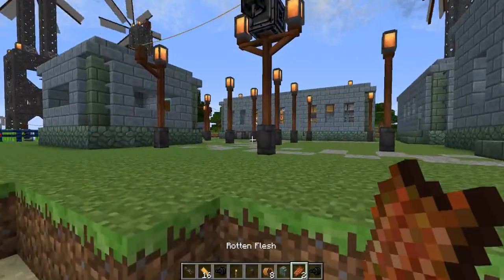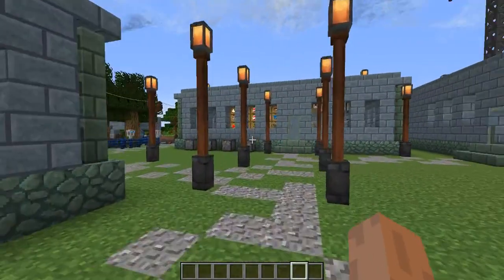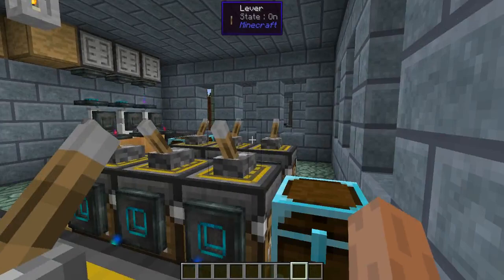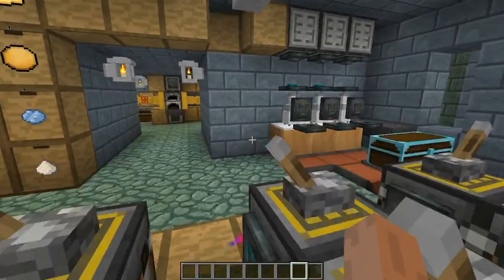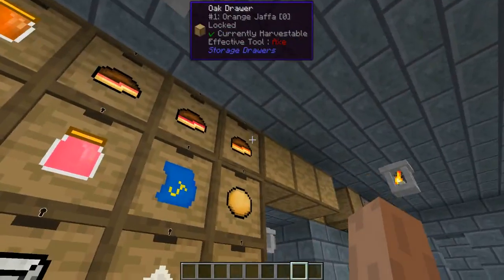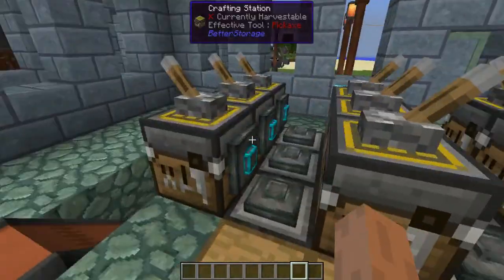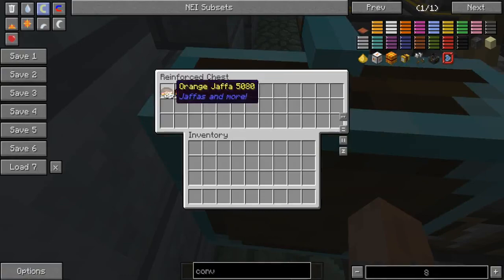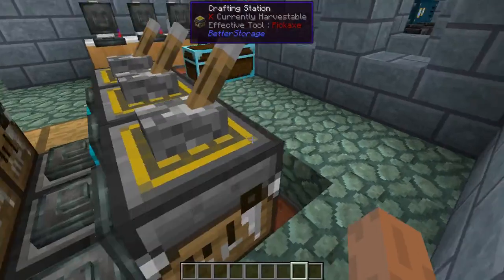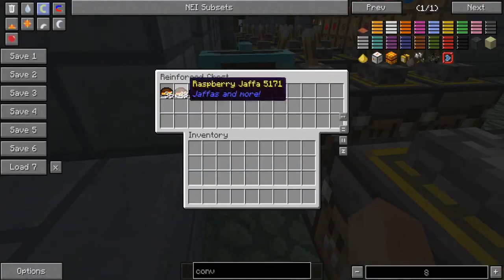Now let's get to the best part of this build. When I designed it, my goal was to automate the production of three types of Jaffa Cakes and three types of juices. This is what it takes to auto-craft in this game — bear in mind, we're only making six products with this little factory. We're making these Jaffas here. I don't have them being packaged because there's a bug — for some reason they always get packaged as null.